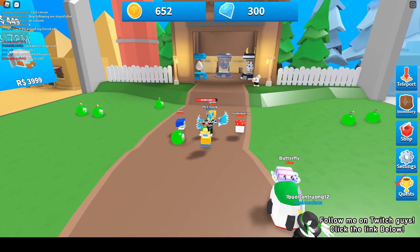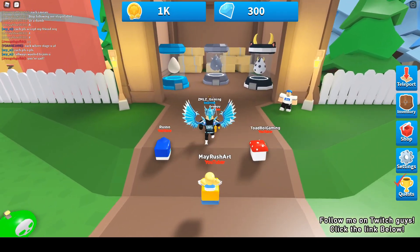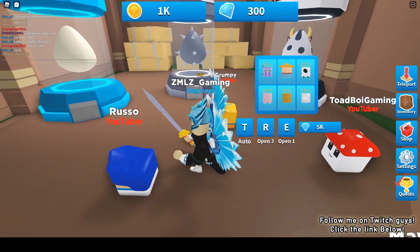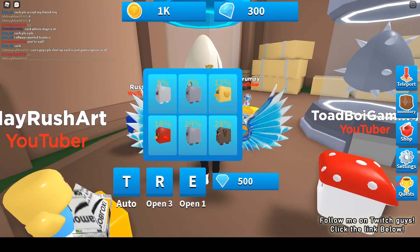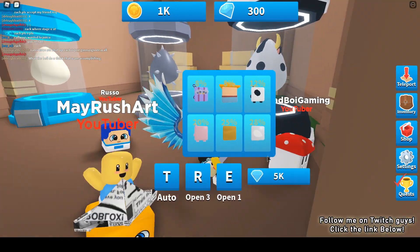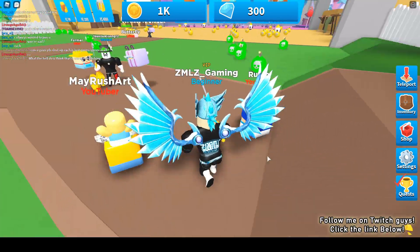From this area you can buy pets. Let's check it first - hello Russo! He is the guard of this pet shop. You can buy pets using gems, but I don't have enough gems. I only have 300, so I need to collect more.